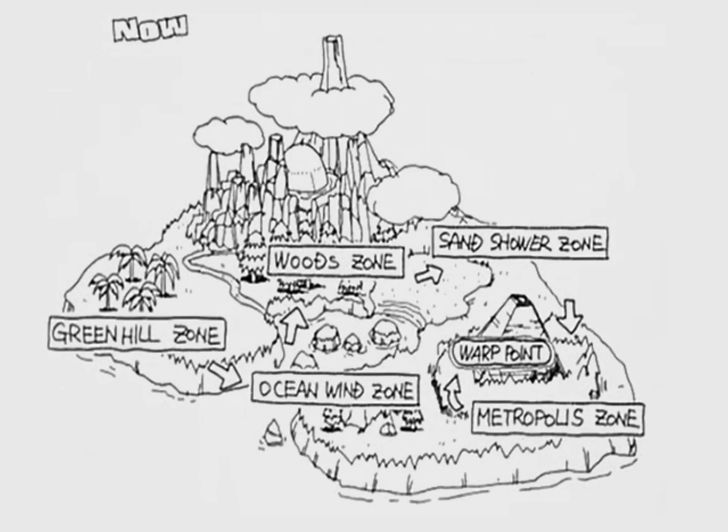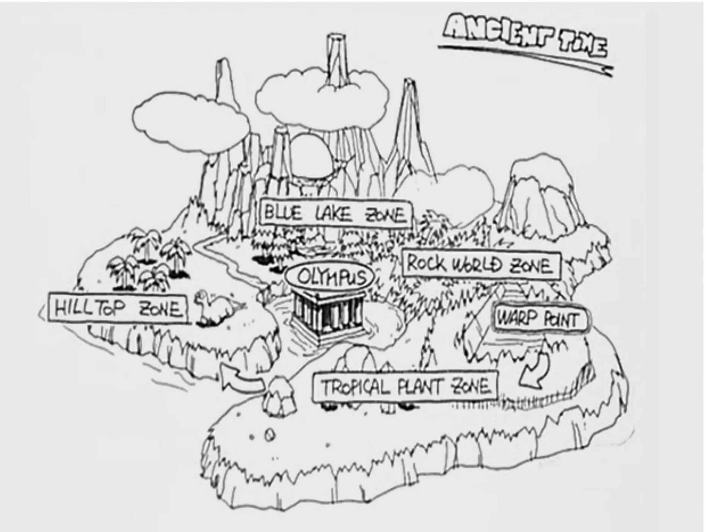Let's take a look at the levels on the island maps. Here you can see a concept for the present time. We can see Green Hill, Ocean Wind, Wood Zone, Sand Shower, and Metropolis, which seems to have something called a Warp Point. This concept is for the past time, with Tropical Plant, Hilltop, Blue Lake, Olympus, and Rock World.